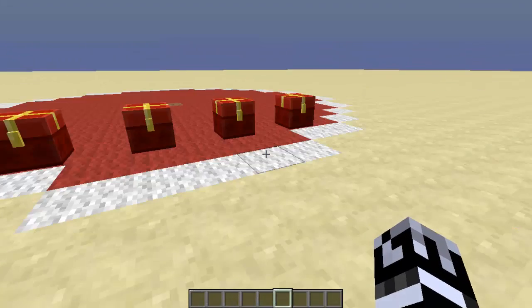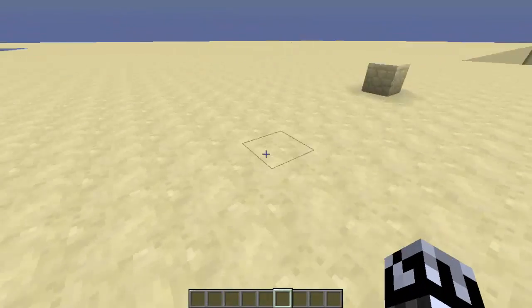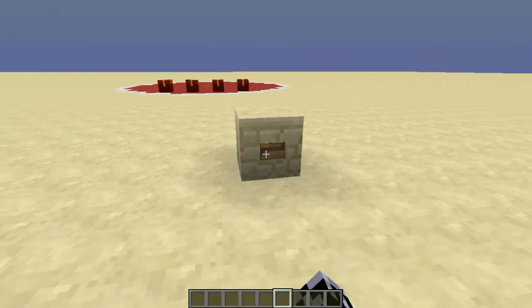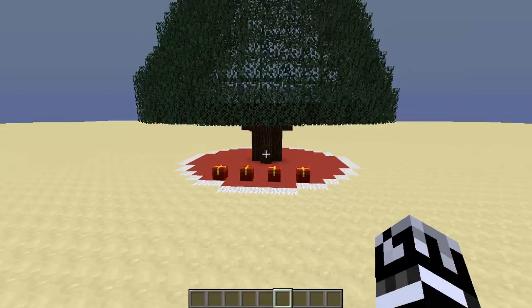Now, if you look here, we have four presents, but no tree. Oh, that's about to change. All you need to do is click this button here. Here we go, we have a tree, and it grew.